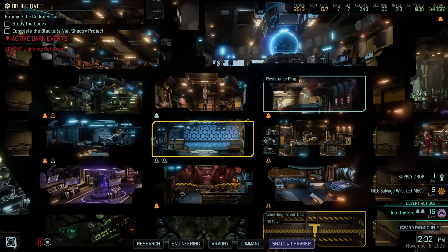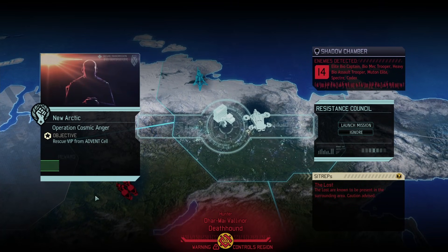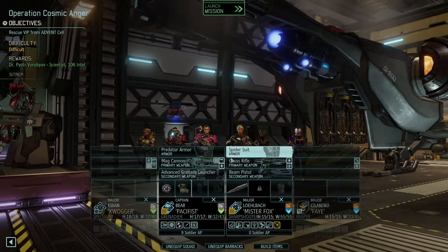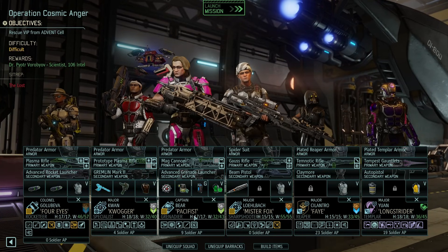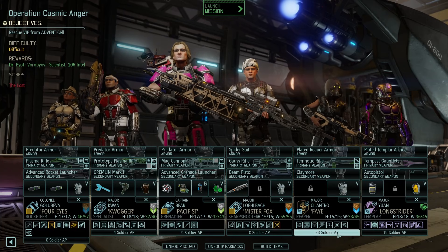Hi everyone, and welcome back to some more XCOM 2. We will be doing a council mission right here to rescue a VIP from Advanced Cell, and we'll get even more intel, as well as a scientist. And there will be the lost in this mission. I already prepared the squad, so here it is. We got Alexandra, Quogger, Miso, Fox, Fae, and Longstrider.